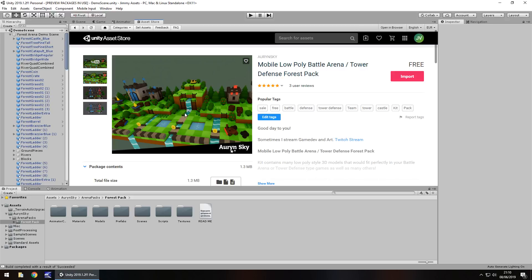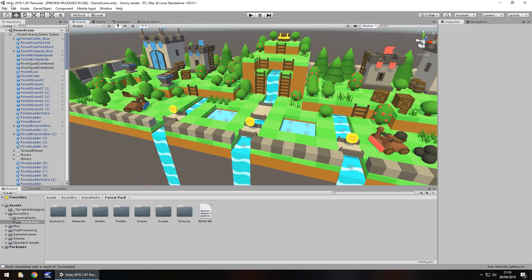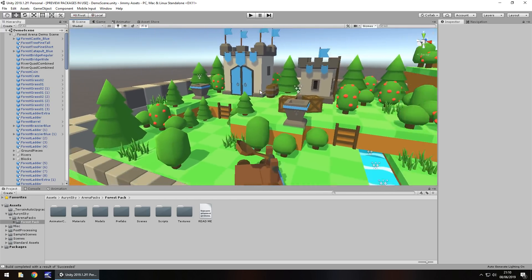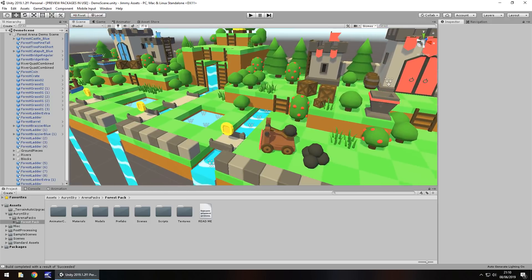Graphically it looks really really nice and I can see why people would use this for their own game. It does say mobile there but that doesn't necessarily mean you have to use it for mobile. It has a scene in the pack and at first glance it looks quite nice. For low poly it is really really nice, and as you guys know if you follow me, I always apply a little bit of post processing just to see what things look like. The quality overall without post processing is still very nice and this would do just fine for a tower defense game within a mobile environment.